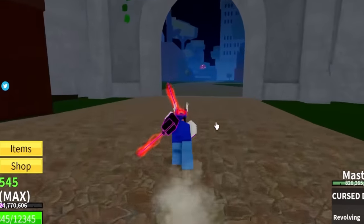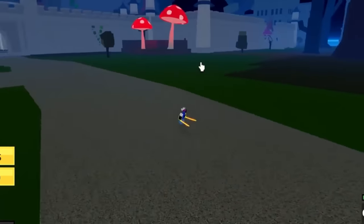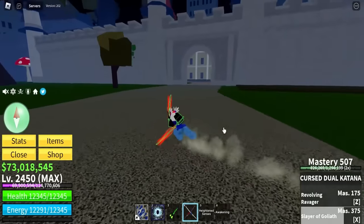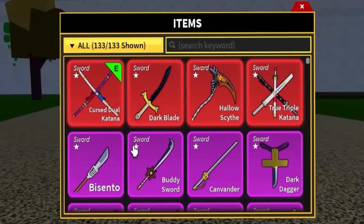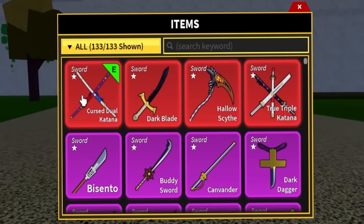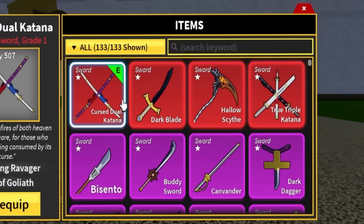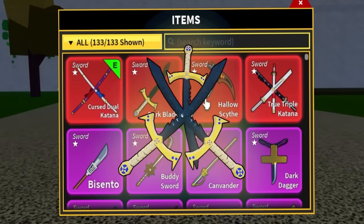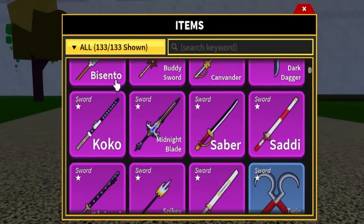This sword is insane. Like, the range and Z ability — what is that? This sword is amazing. But we're pretty much done with swords. If you guys haven't followed the journey, just look at this — I have every single legendary sword in the entire game, and every single obtainable sword. Obviously there's one missing, the Triple Yoru, but you can't get that — it's an admin sword.